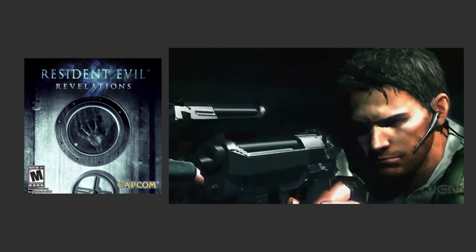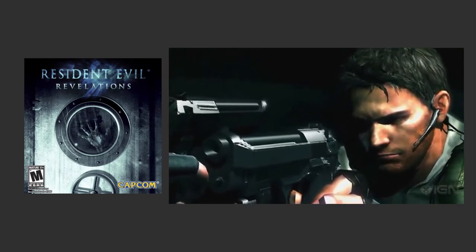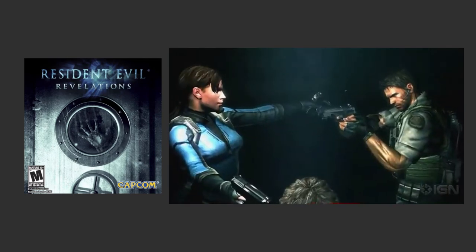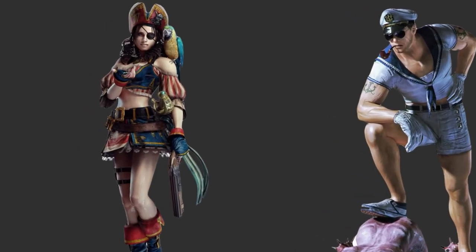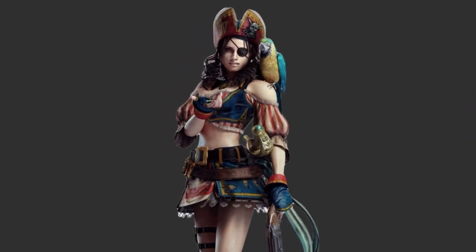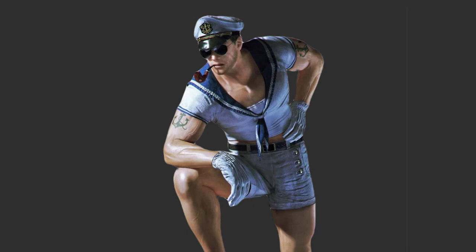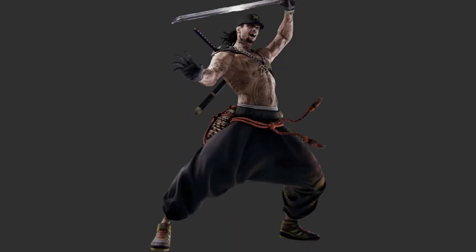Moving on to 2012 with Resident Evil Revelations, the main characters were once again Jill Valentine and Chris Redfield, and of course they got some alternate costumes. Sticking with the aquatic theme from parts of the game, we have Jill's pirate costume complete with a parrot, and Chris's pinup-like sailor costume. The character Keith got a ninja costume, which doesn't quite fit that aquatic theme, but he wasn't the only one to stick out.